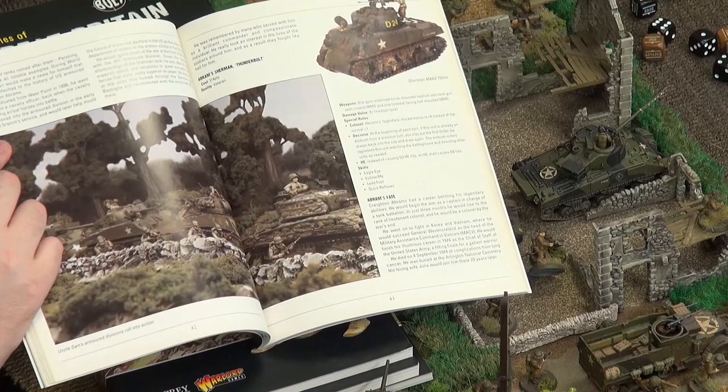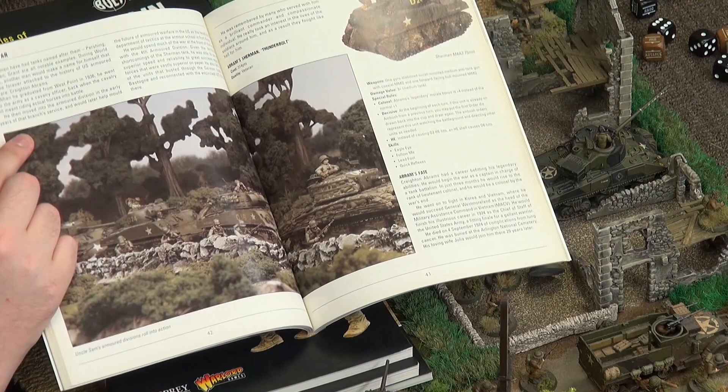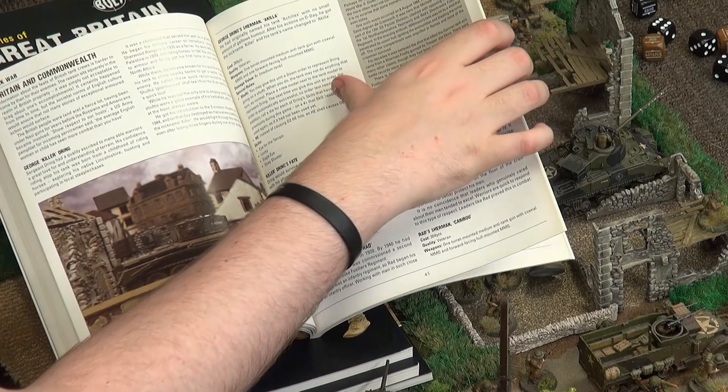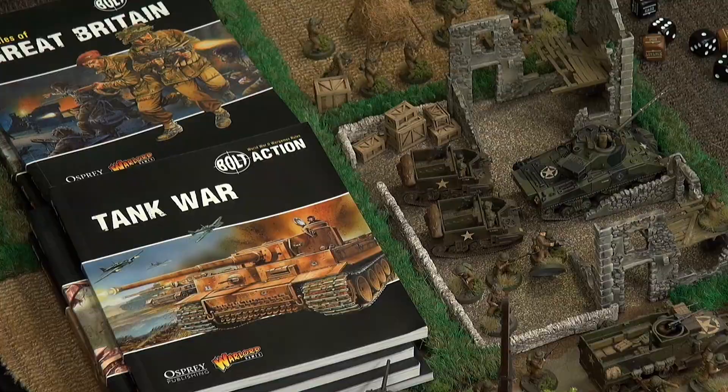Tank War allows you to take a pure tank force, armoured car lists, scouting formations, and tanks plus motorised infantry. It scales from having just two or three tanks right up to as many tanks as you can get your hands on — we've had tank battles of hundreds of vehicles. Because you have fewer units on the board — each unit being one tank with one or two weapons rather than a squad with ten or twelve — the game plays fast and furious. It's great.